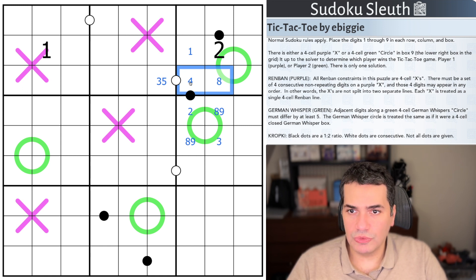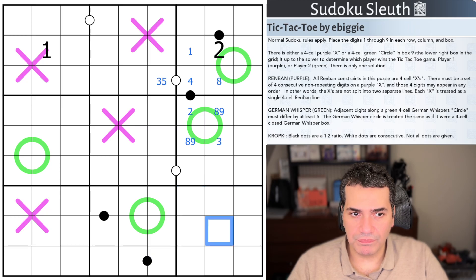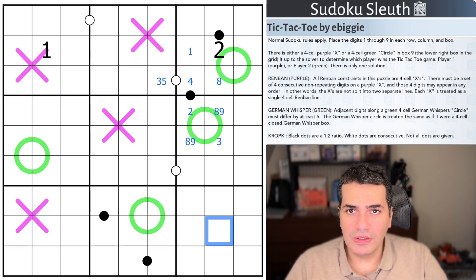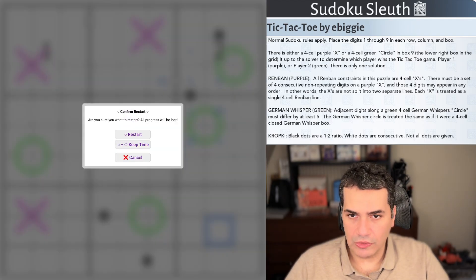So it's fairly straightforward rules, which is about Rembands, Kropkes and German whispers. And then a bit of a twist where we're going to play a bit of Tic-Tac-Toe and figure out who's the winner in today's puzzle. As always, if you want to play along, there's a link in the description down below. And with that said, I'm going to restart the clock and see how I get on.